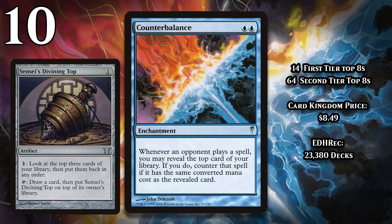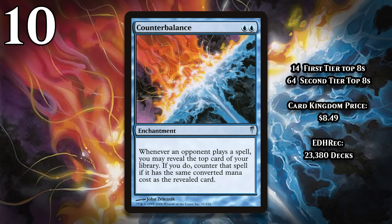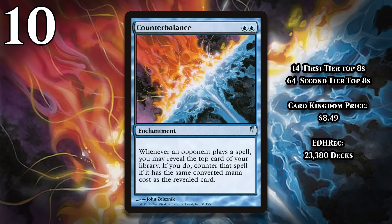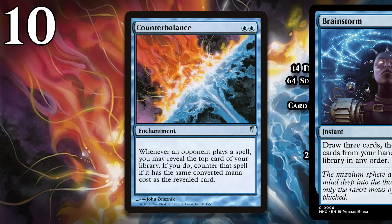The Top lets you manipulate the top of your library a ton, and because there are so many cheap spells in those formats, it really isn't that hard to set things up so that you can counter opposing spells a huge chunk of the time. While Counterbalance itself never got banned, the Top did get banned in Extended, Modern, and Legacy, at least in part because of how it combined with Counterbalance. The combo was particularly nasty alongside Miracles, because this gave you another great reason to manipulate your library. Without the Top, Counterbalance certainly isn't busted, but even in post-Top Legacy, Counterbalance is still an important card in the format, where Dragon's Rage Channeler, Brainstorm, and Ponder give you some control over the top of your library.